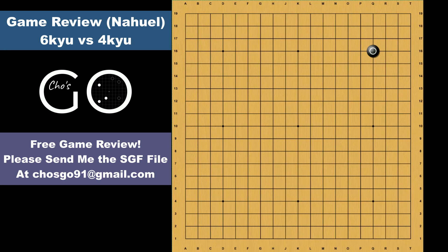Black starts with a star point and a 3-4 point. Black takes the top side with the approach and extension. Then white approaches the bottom right corner. Black chooses the basic joseki. And here white makes the short extension, which is the first mistake in this game. The 3-space extension is the correct move.